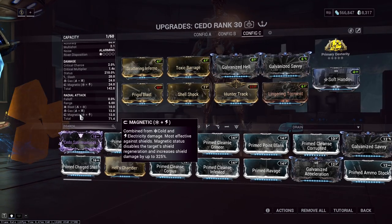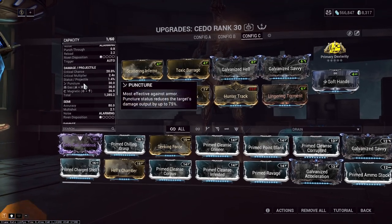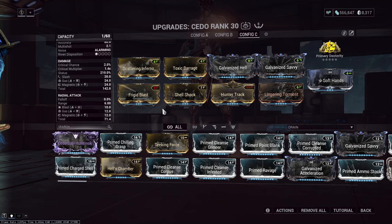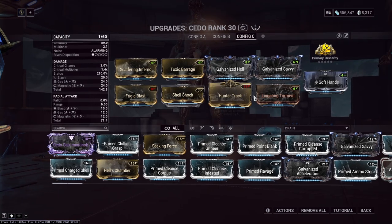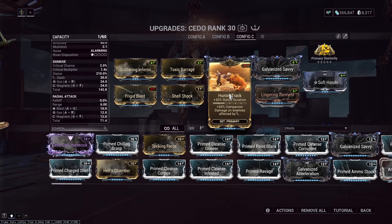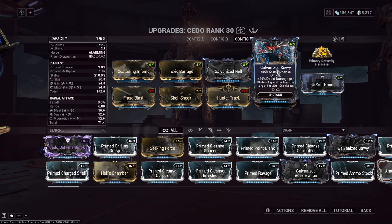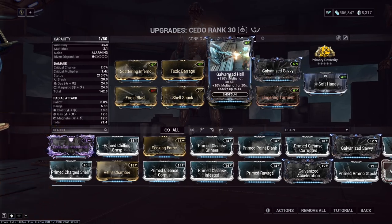And the Cedo does the rest of the work. We have Blast, Magnetic, and Gas. We have Slash on the disc. And there's Puncture on the Auto. The only thing we're going to be missing is Corrosive and Impact, which is exactly why I'm using Astrophas for this setup. Just 60-60s all the way around. Duration, Primary Dexterity, Soft Hands because we're not really worried about ammo since we're only using the Alt-Fire. Dual duration mods to just keep the statuses up as much as possible. This to boost the heat for anything else as much as I possibly can — it's small, but still the 80% status chance is more than welcome. And some Multi-Shot.